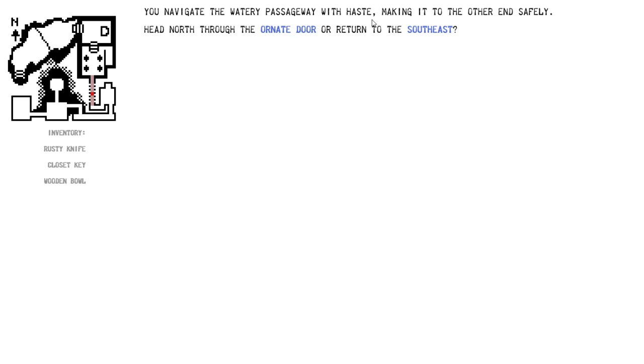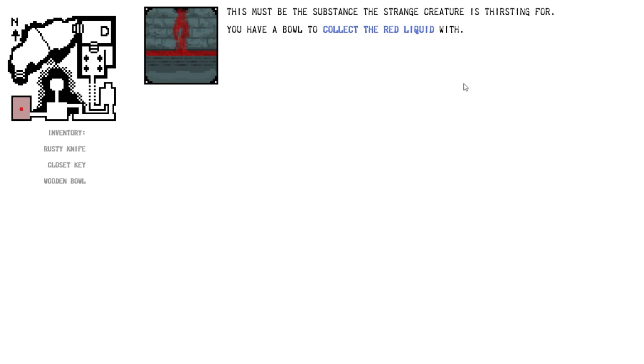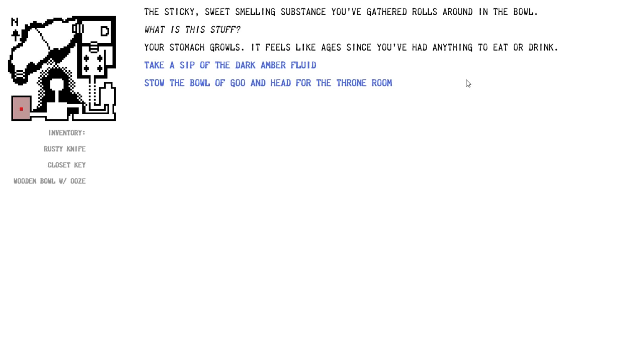You navigate the watery passage with haste, making it to the other end safely. So we can get through easily. There's the reddish substance — this must be the substance the strange creature is thirsting for. You have a bowl to collect the red liquid with. Moving closer to the pungent ooze cascade, you carefully position the ornate wooden bowl beneath one of the streams and manage to collect a generous amount of the red sticky goo. An unsettling cackle echoes through the dungeon, far off from the east. The sticky, sweet-smelling substance you've gathered rolls around in the bowl. What is this stuff?